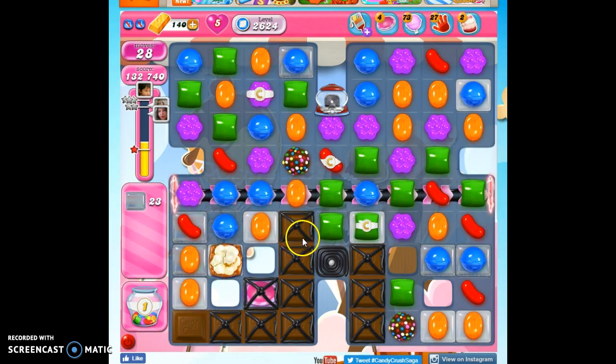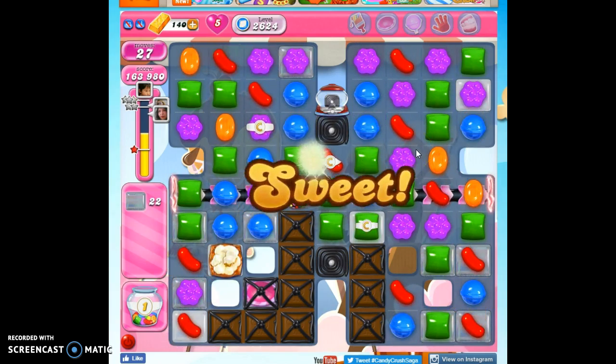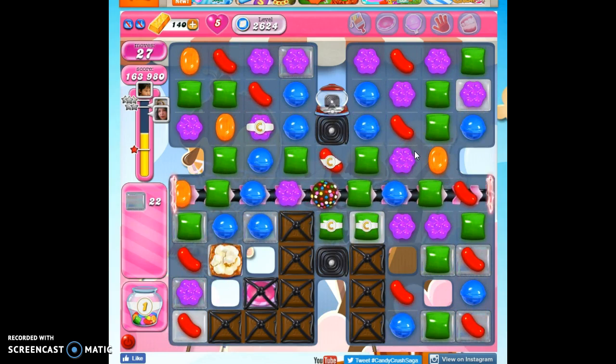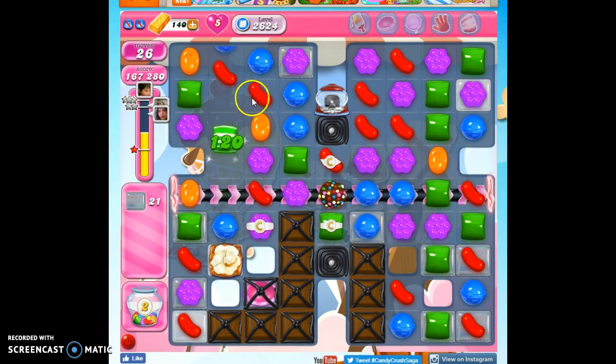I've got two color bombs. What if I take out all orange from the board? It would set that off, and it would also put this onto the conveyor. I'm going to do it. I know I could make another special here, but concentrating the colors is probably a better way to make specials that are actually going to help me. That orange one didn't seem to be positioned well enough to help out.